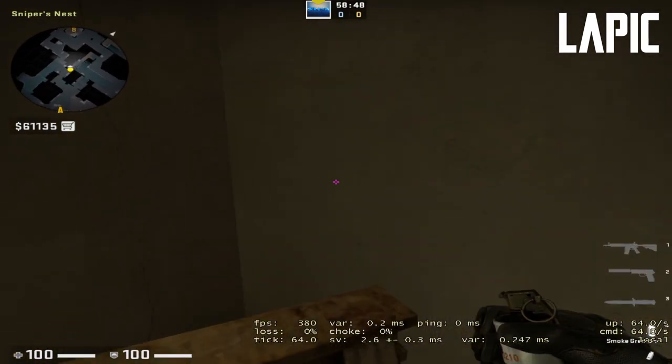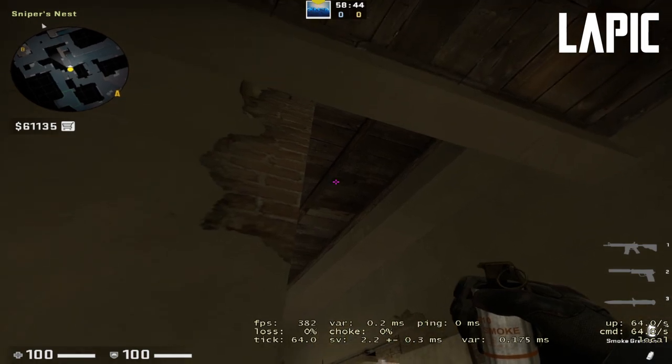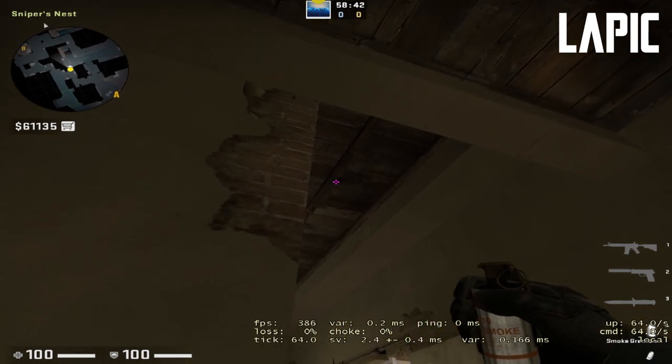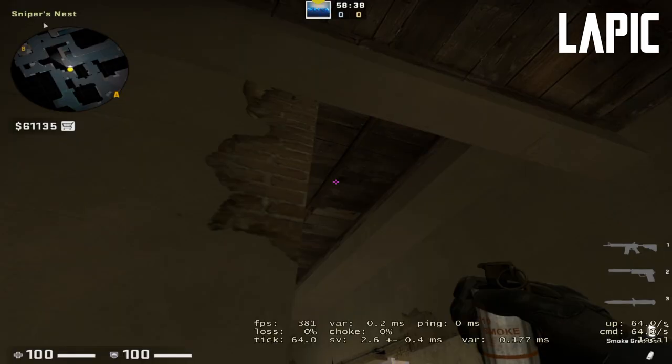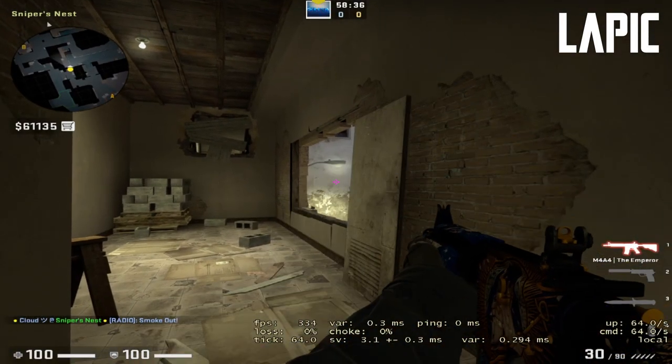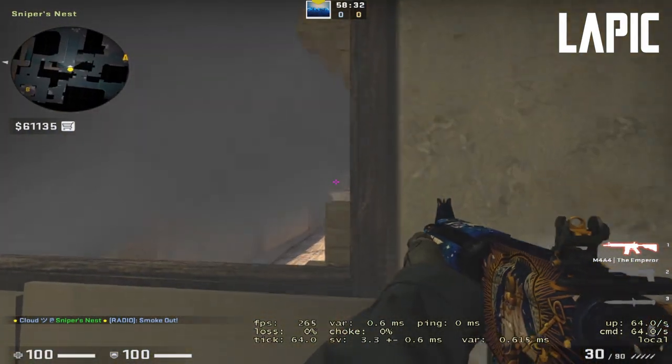You tuck yourself into this corner over here, then you aim at the bigger dot here and at the edge right there. You throw it, let it bloom, and you've got the little one-way smoke here.